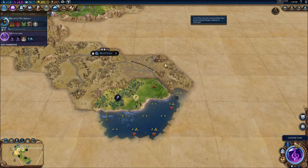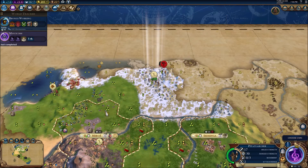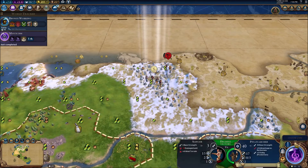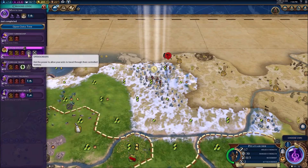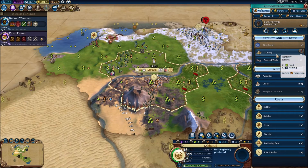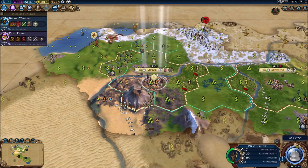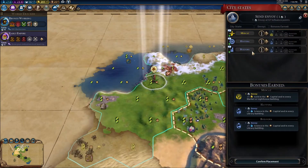Our unique archers are so awesome — I just shot a slinger and knocked it all the way down, and we've just got a promotion, so we're going to be even stronger next time. We do have the policy active for fighting barbarians, which helps as well. I'll build up a quick group of these archers just so we can deal with any early problems.